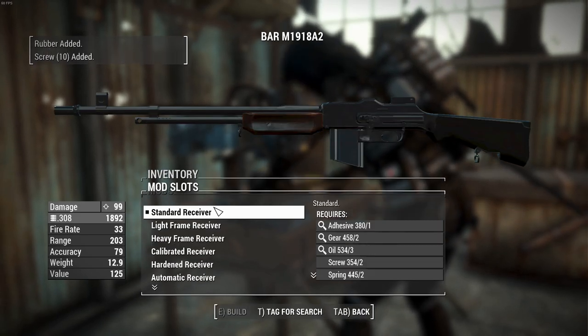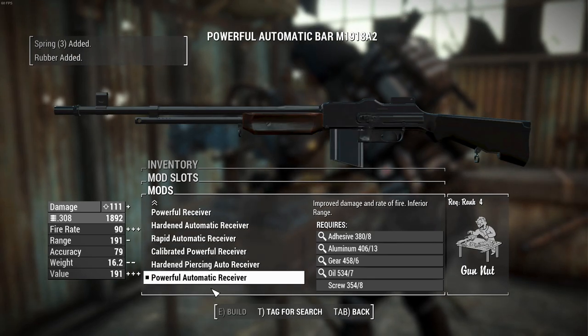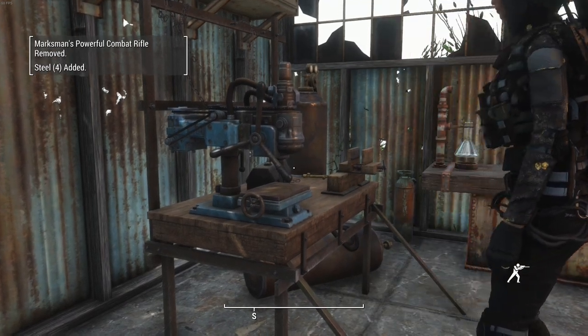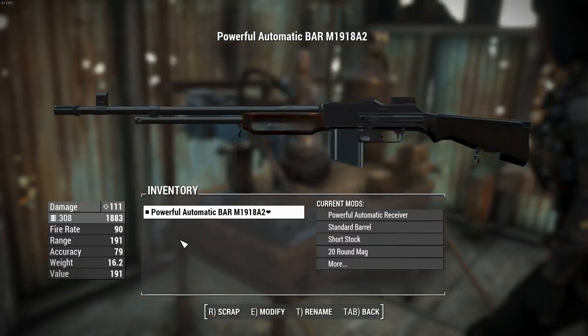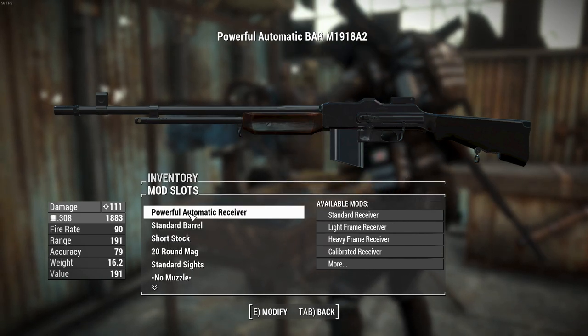Getting into the attachments - obviously this thing having 'automatic' in its namesake, you can make this thing automatic. The fire rate here is 90, which is a lot - a very big fire rate. And there's the sounds by the way. Did I mention it's got custom sounds and animations? Well it does. They're good. That's how fast this thing fires.